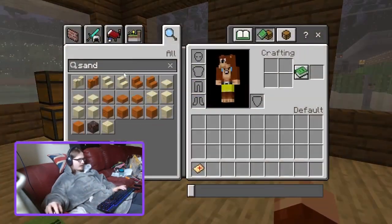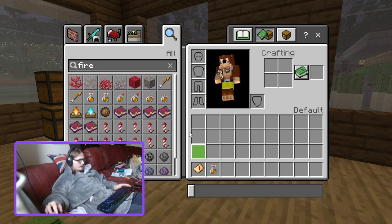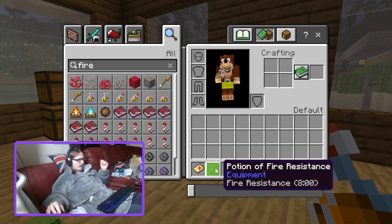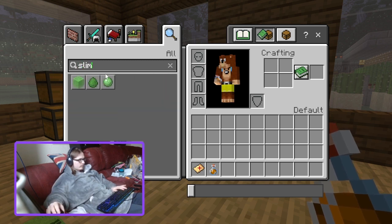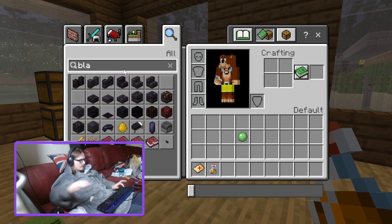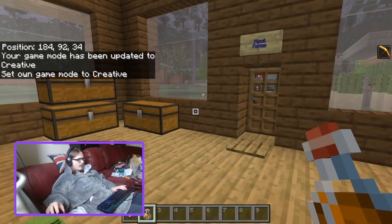So you'd definitely have to get a fire resistance potion. Magma cream — which I believe in vanilla can be crafted with a slime and a blaze powder — yep, you can craft it with a slime and blaze powder. So it's not too difficult to get, and brewing stands you can literally get in villages and stuff.